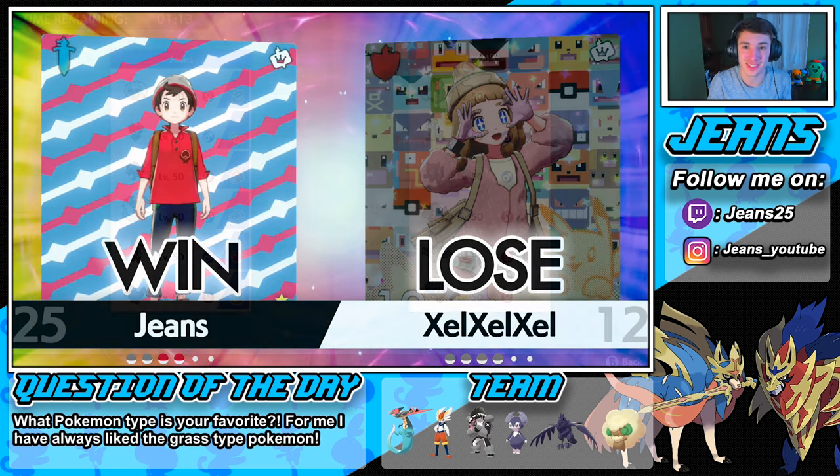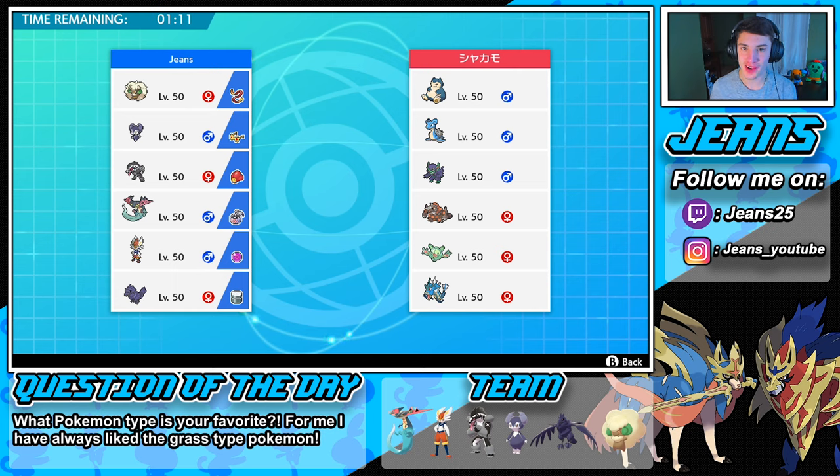This team is just too good — I'm loving it so much with the Obstagoon and Cinderace. We're hopping into our third match here. This guy's rocking a Snorlax, Lapras, Grimmsnarl, Rhyperior — Reuniclus I think it is — and a Gyarados. His team looks sick — I definitely want a rental code for that. I always wanted to use that Reuniclus team and a Lapras team and they have both of them in it.